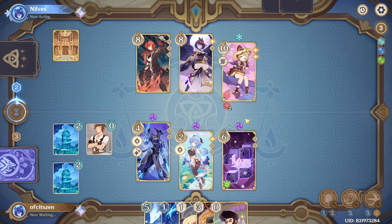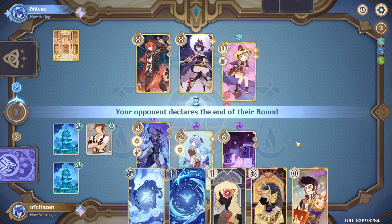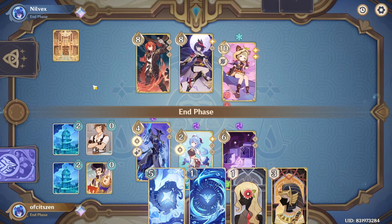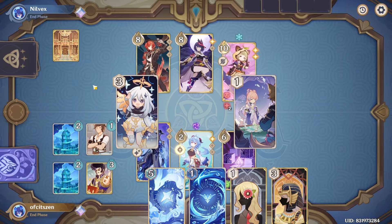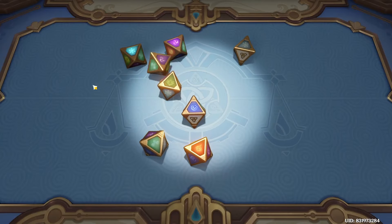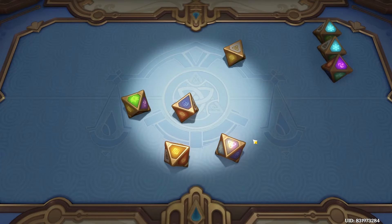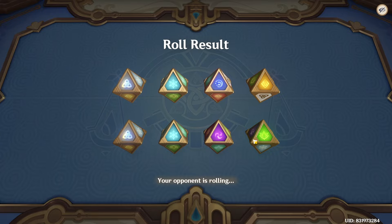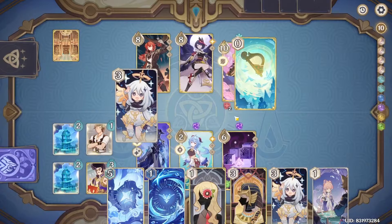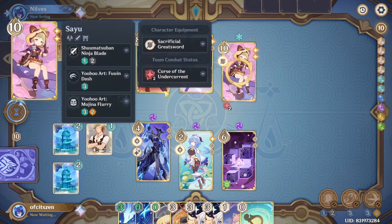They're just gonna heal up — wow. I mean this is obviously terrible for me, but maybe I can still clutch this somehow. I'm gonna use Liban for sure and end my round. Please give me some good cards, game. Yeah, that's pretty good. I need a Lyre Song right now though — that is what I need. Okay, I'm just gonna kill the electro because the dice are not with me today.